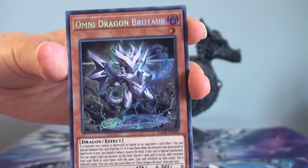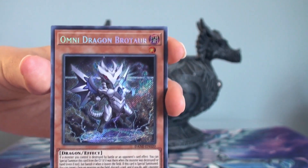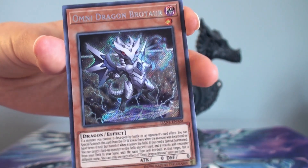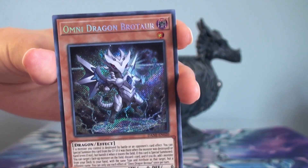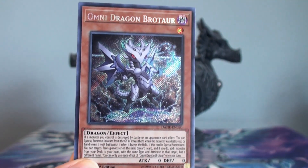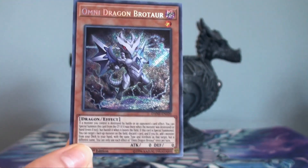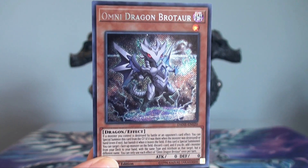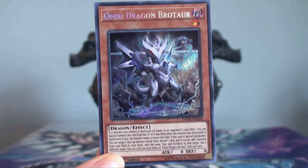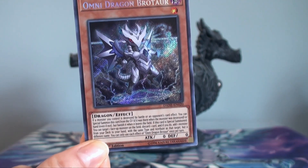This time he's casting blue magic, at least that's what it looks like, because the last dragon was going on with the red magic, the ruby magic. So it looks like Omni Dragon Brotar is the baby and the Chaos Ruler is the big daddy, which makes sense — like the Blue-Eyes Chaos Dragon, we got the big daddy and we got babies. I guess Konami just wanted to make some big dragons and baby dragons.